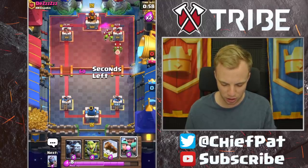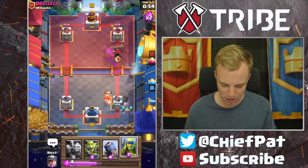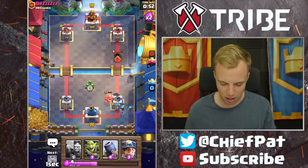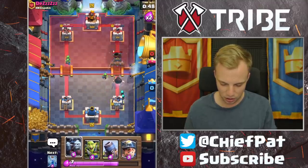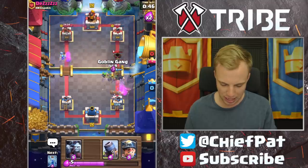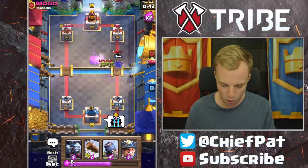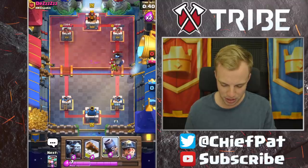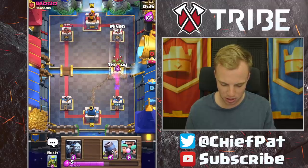I think we should probably be playing our Log instead of something else. I'm going to use our Rascals again — going to actually end up catching right there. Got to play our Spear Goblins to lock onto this Mortar to make sure we don't take any damage. That should be fine. Looking good, looking good — no, no, no, no! Guys, mistakes were made. That one mistake inside of a mirror matchup is all you need to get absolutely demolished.